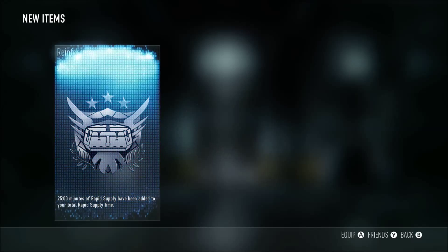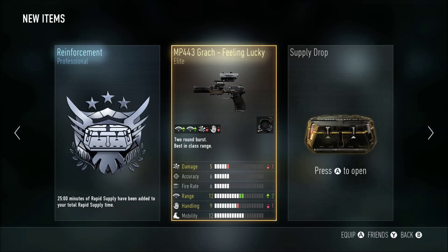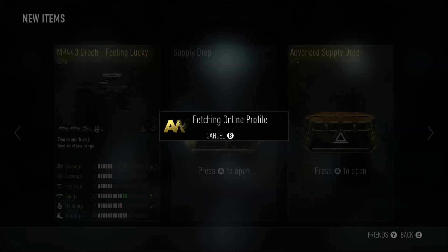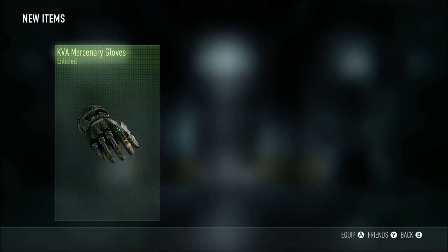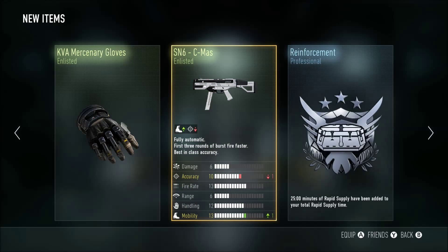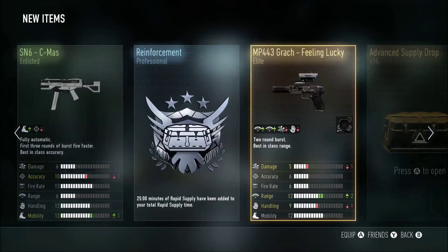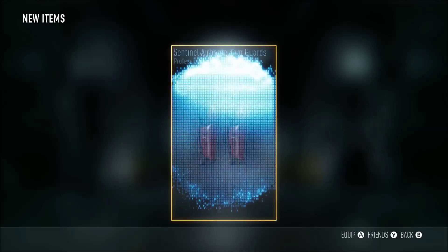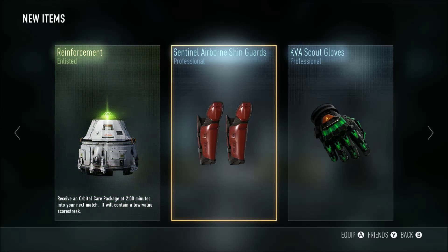All right, so here we go. Starting off the first supply drop — got an elite, got some reinforcements. Let's go ahead and do the second one. Gloves, SN6, nothing special. And finally the third and last regular supply drop. As usual, same gist — we never get anything out of those supply drops.